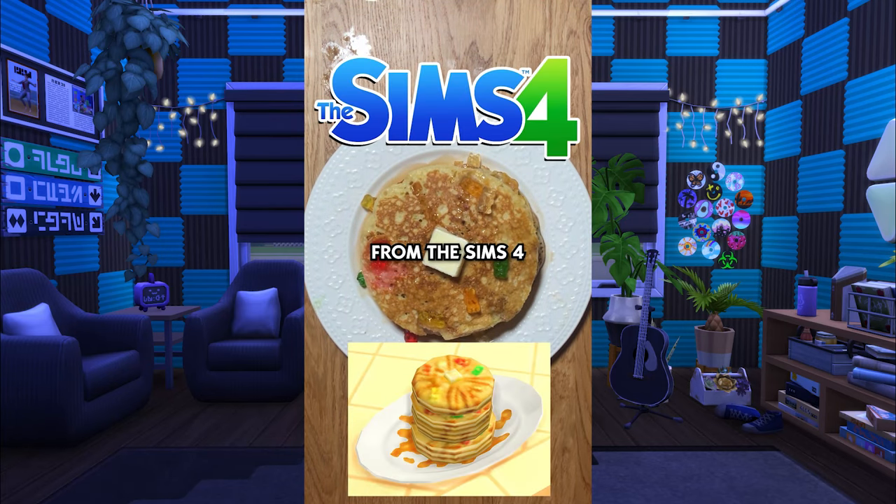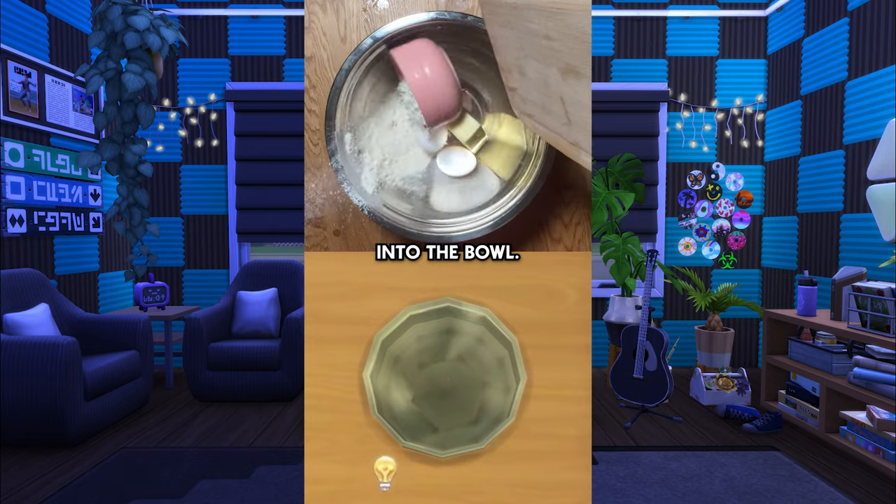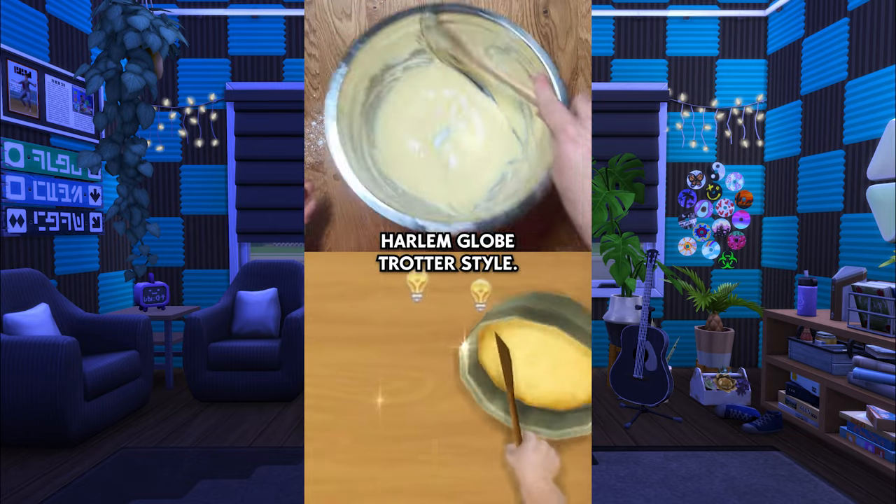I'm going to make the silly gummy bear pancakes from The Sims 4 exactly how it's made in game. Let's do it. First, pour all the ingredients into the bowl. After it magically becomes battered, mix it Harlem Globetrotter style.